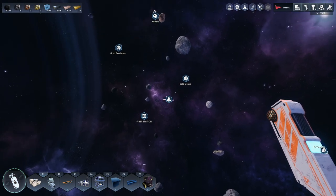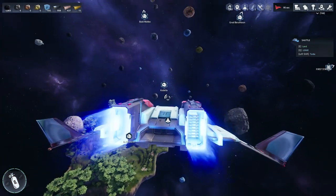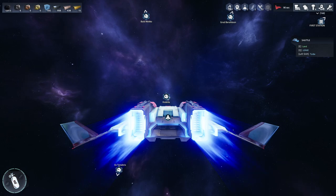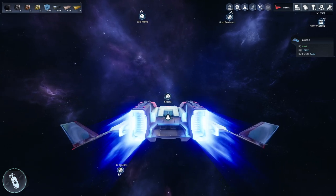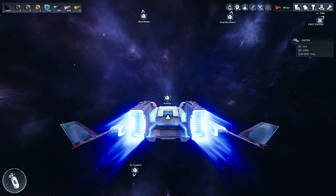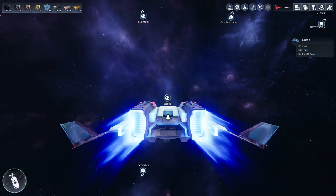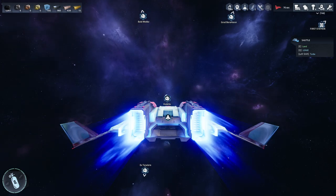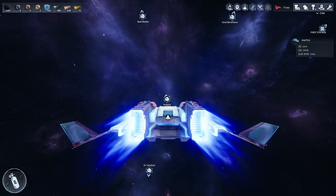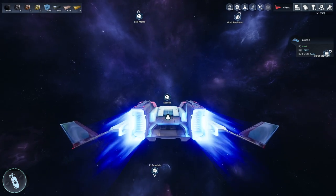What would be nice is if they would add customization of the waypoint markers so you could colorize them — if you want to find your ship you could just look for the red marker while all the white markers would be different planetoids, or white could be my station. I could color them for whatever resources I have there. It's a bit of a pain to turn them on and off and go through that whole mess — it clutters up the HUD — but it is useful if you actually pay attention to it.